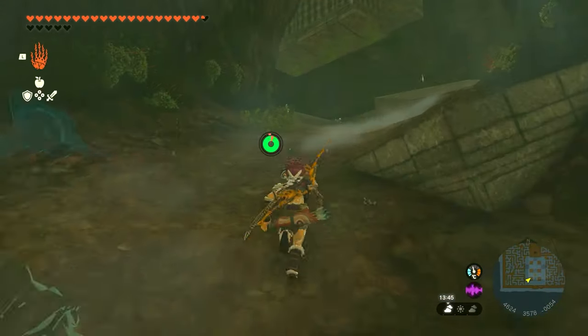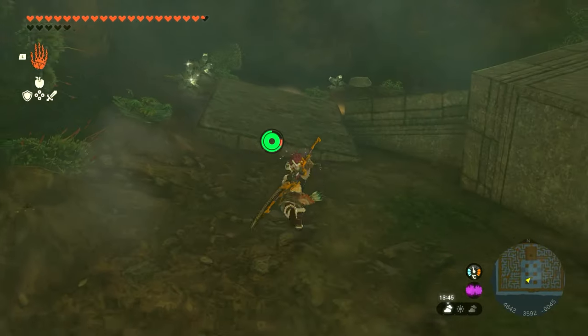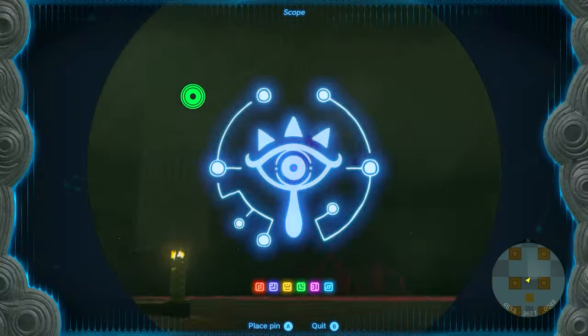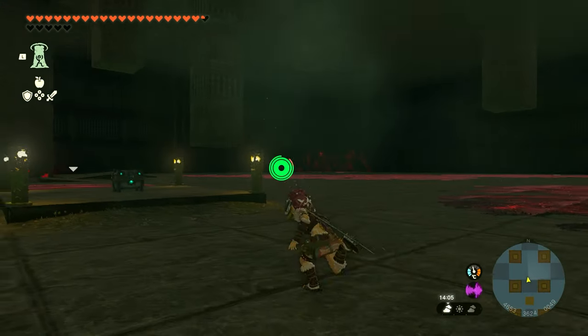Once you do get to this area with all these rune structures here, all you have to do is ascend up. Now you've got to be very careful in this room — there is a chest — but we have to ascend through that pillar over there. So keep in mind that pillar.